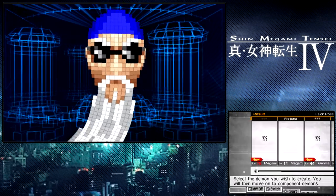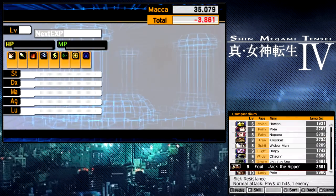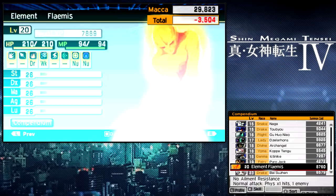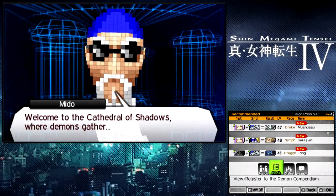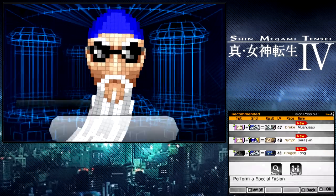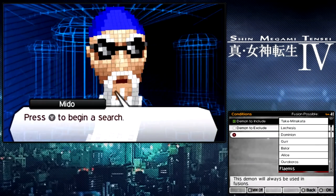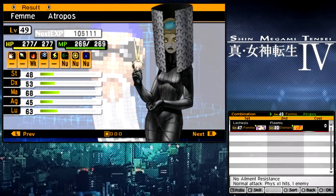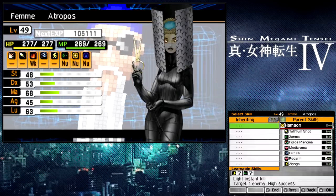So now we're almost done. We're going to go in the compendium again. Our final demon we're creating uses a Flamus — I realize you can make Flamus much cheaper than that, but that's who I had in the compendium. We're going to combine Flamus with... what's her name? She's the middle sister. Oh yeah, Lachesis or whatever. To make Atropos. This is an extremely good cleric.